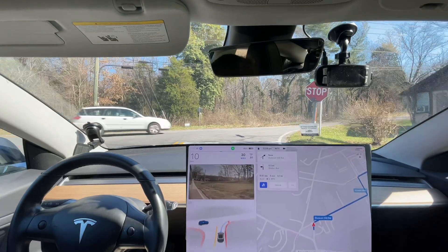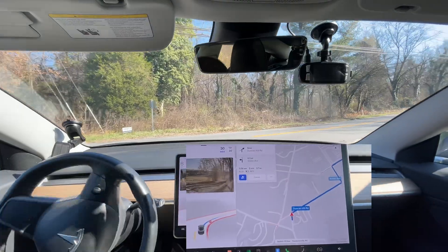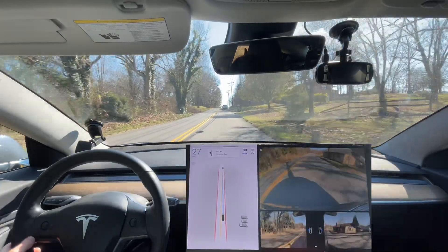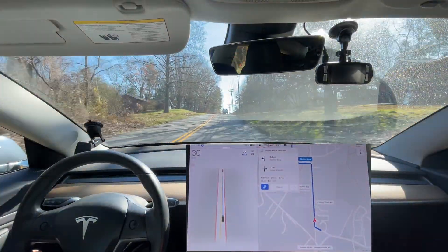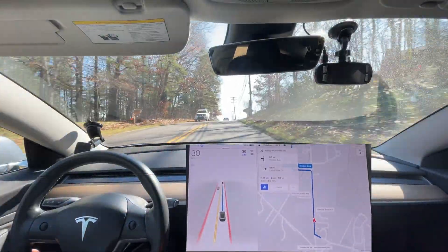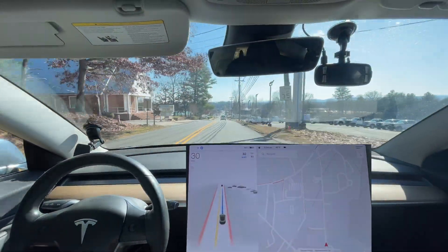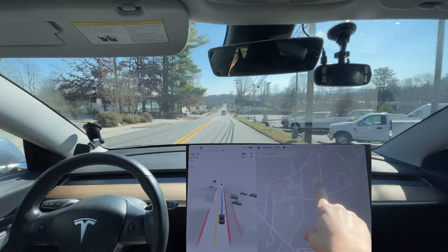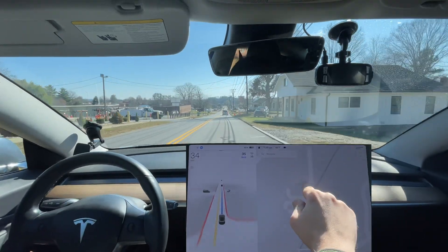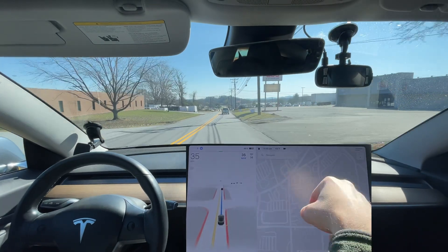The route was already created before it showed up on screen — we are good to go. There is a car that did an illegal three-point turn in the middle of the road — that's an edge case. Also, this isn't really a full self-driving issue, but on the map it wanted to take the back way to Aldi. The entrance to Aldi is right here; there's no reason to go the long way around.